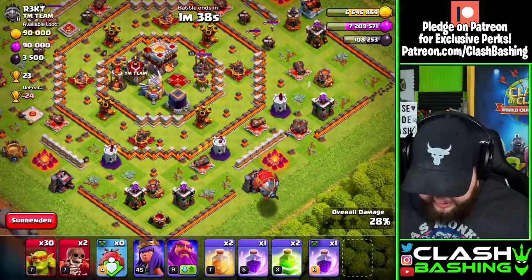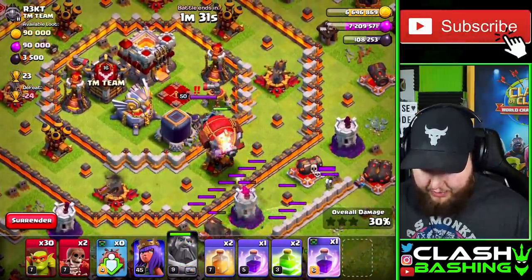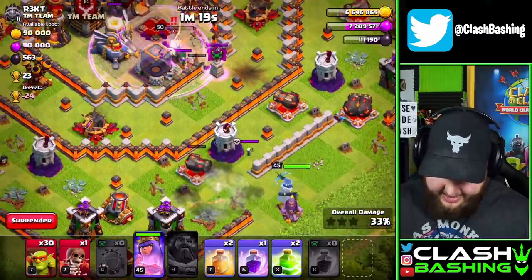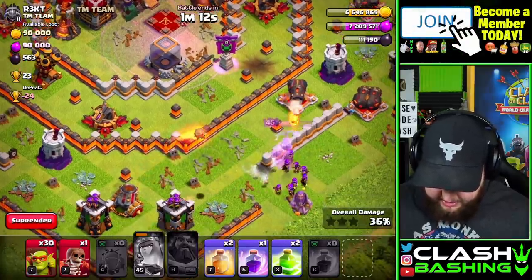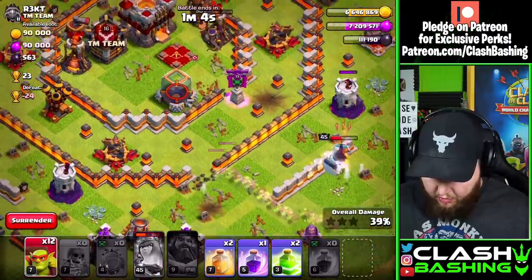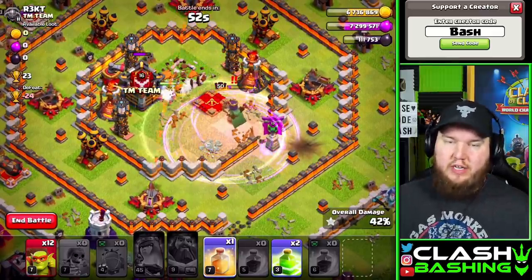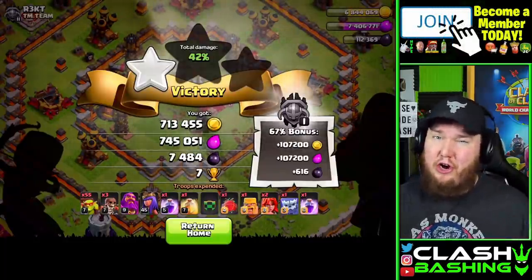We can even use our super wall breakers — if you have them boosted for war attacks, use them with your sneaky goblins. Once I have all the loot around the outside, check this out — we're going to send this blimp in. Using the warden ability just to get the blimp in — that's a dirty play right there. Oh, that's a tornado trap. We got super wall breakers in there too. The queen is going to clear out a little bit here. I do have jump spells I could use, so let's work in here with the sneaky goblins. You'll also be able to get to the town hall a lot easier when farming, so you'll be able to keep your trophies up. We literally drained this base of all the loot with the sneaky goblins — 700,000 gold, 700,000 elixir, and 7,400 dark elixir. That's pretty nice.